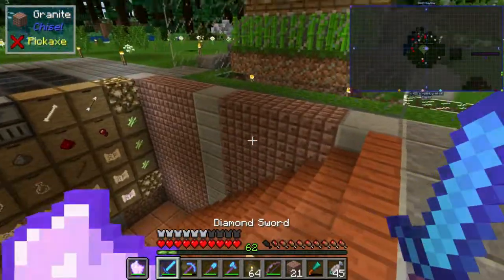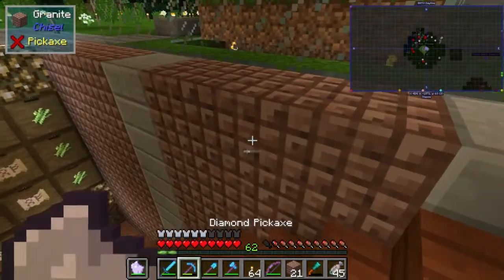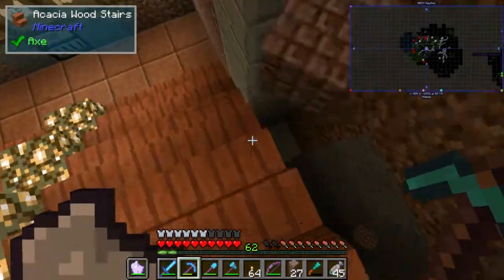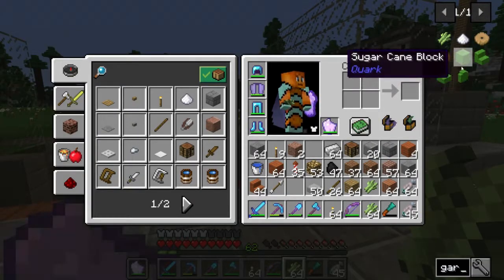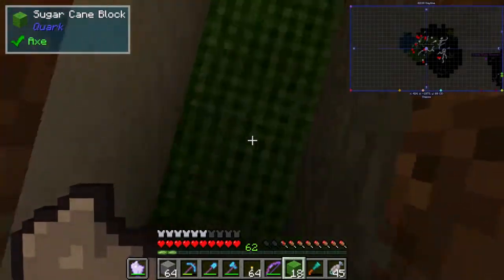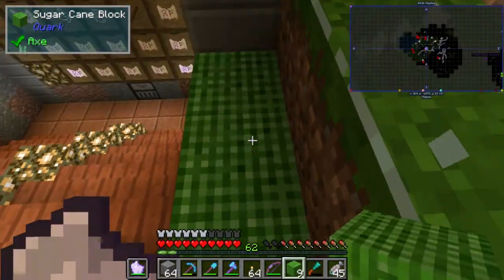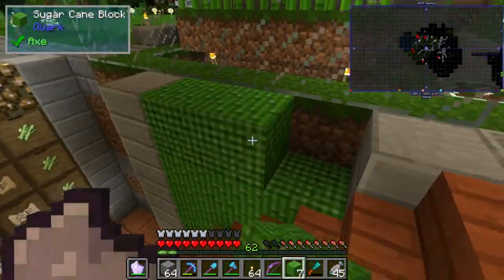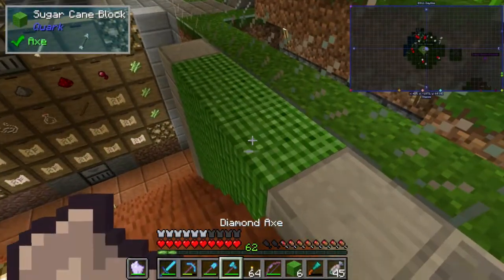Maybe we could try a different texture. At this point it kind of looks like really small bricks. I don't know if I like it because it's too similar to the dirt and the acacia. Let's try sugar cane blocks — oh, this block kind of looks like a picnic blanket. Maybe we can top it off with something, but it kind of just blends in with the grass in not really a good way.